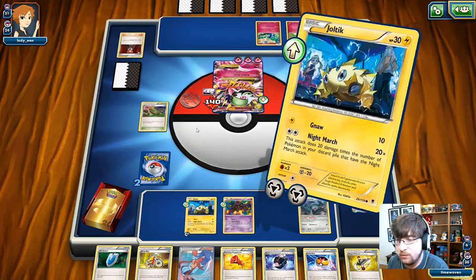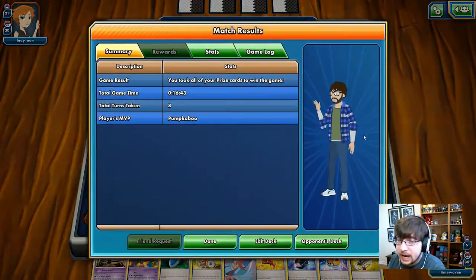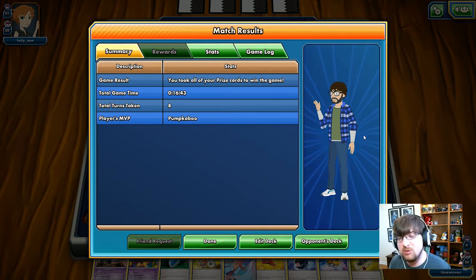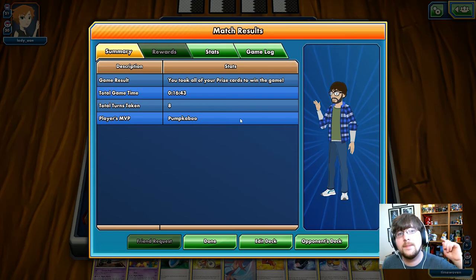Fantastic plays from Lady Eon — she won a game, and all of our Night Marchers were in the prize cards. But give it out to her, she put up a fantastic battle. I highly recommend you guys check out the next one — we should be playing my friend Jacob, who is actually the creator of this Night March deck. I think he'll be playing Delphox, so that'll be really interesting. Make sure to give a shout-out for Lady Eon — she played fantastic. Make sure to check out the next episode and the deck analysis if you missed it. We'll see you guys in the next episode. Until then, time out.